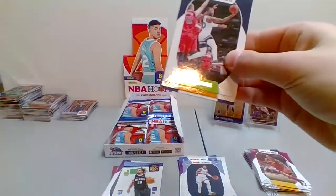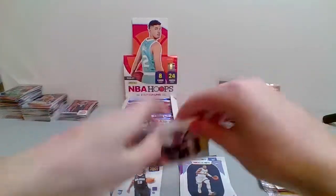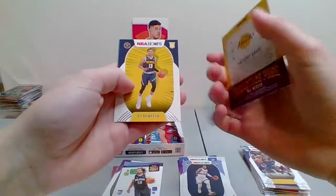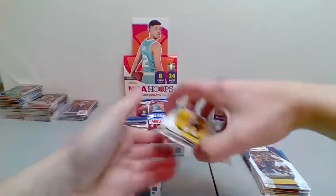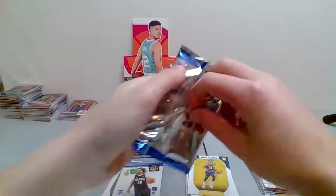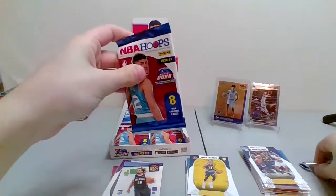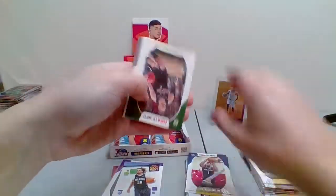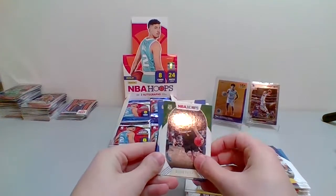You get two autographs on average — let's hope this box isn't the one that gets only one. Josh Okogie, Kevin Knox, Victor Oladipo, Malik Monk, Cam Reddish. A Backstage Pass of Anthony Davis, with an RJ Hampton on the back. And last card — Nick Richards for the Hornets. Zion's second year card — we'll stick that here.